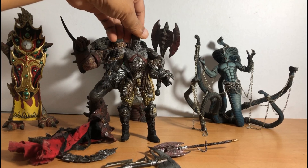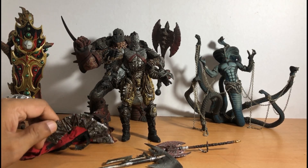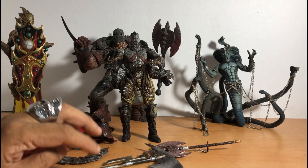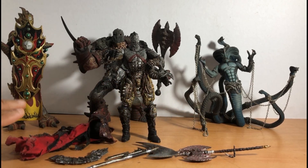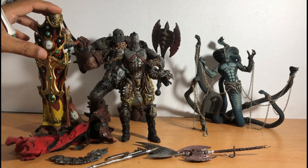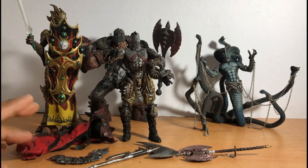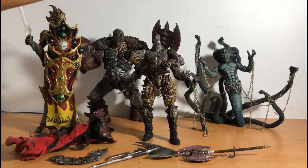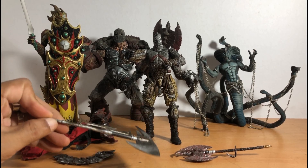Very detailed. This is the time when The Four Horsemen sculptors were still working under Todd McFarlane, making their name as a sculptor group. Series 14 is where they won — the figure of Mandarin Spawn won best figure of 1999. That's where The Four Horsemen got really famous. After that, they left McFarlane to go to NECA, and now they have their own Mythic Legions.